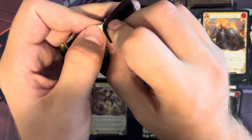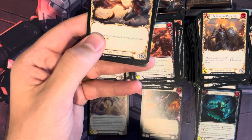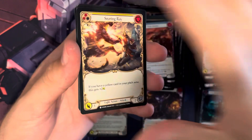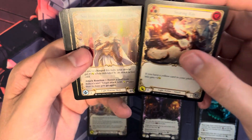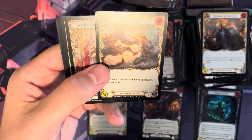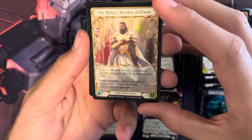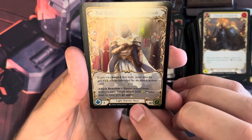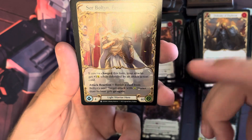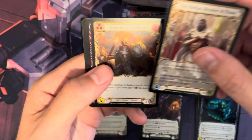About five packs left. Packs are way easier to open for this too. Here's one of the heroes — Sir Bolton, Breaker of Dawn. You can see he's a light warrior hero and you can read what his ability does. You'd get warrior equipment and stuff like that.